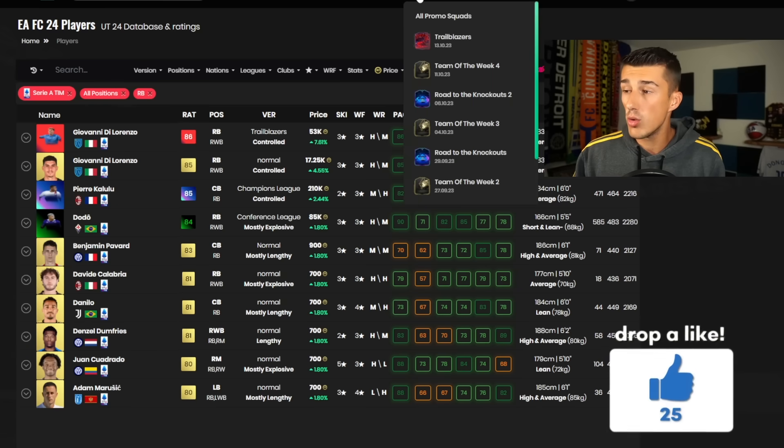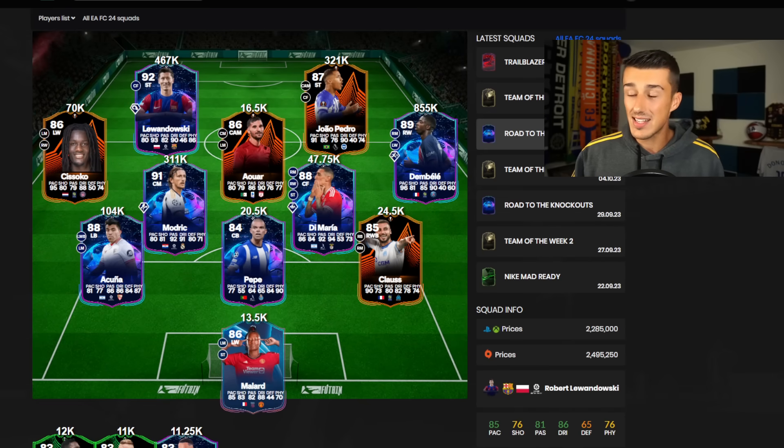When it comes to RTTKs, Dodo and Kalulu have already been rising a lot and are continuing to go up — we're seeing huge spikes. My Luka Modric, if I were to sell right now, I'd be making 100,000 coin profit. But I'm holding these cards even longer — we've still got a week and a half of these cards rising. For medium budget, Sissoko — get him as close to 65k or below as possible. Great investment. Toulouse already have a win in their Europa League group.